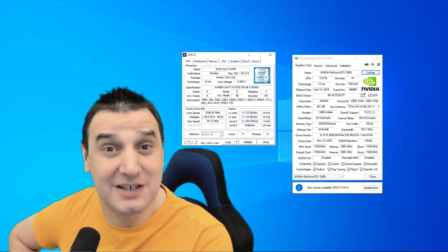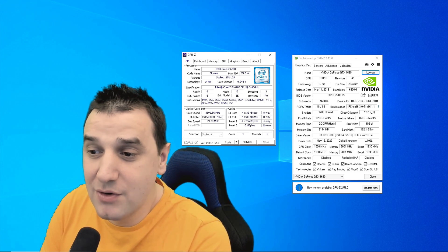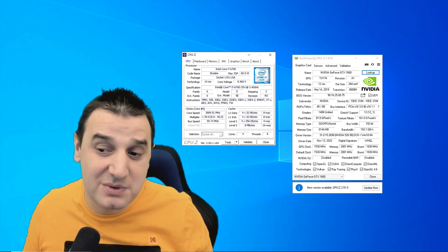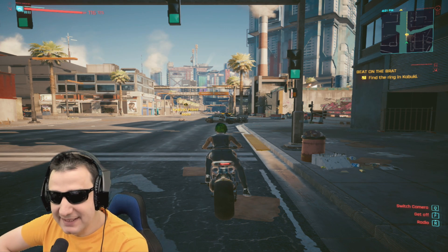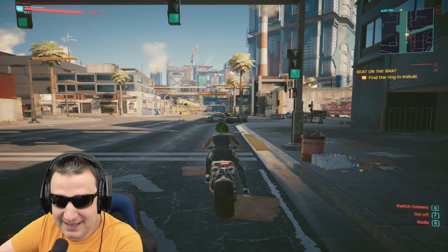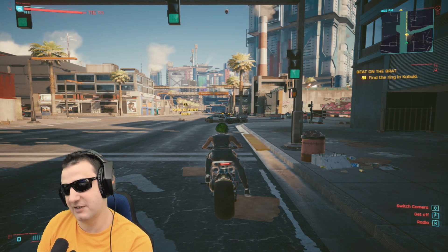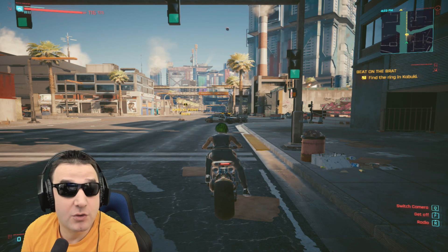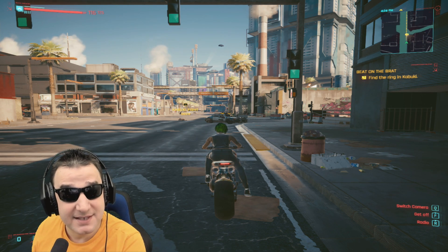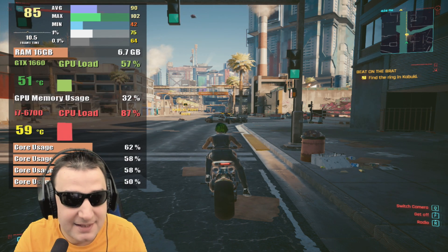I have a couple of RTX GPUs and I want to see when this GPU is going to bottleneck or the CPU is going to bottleneck — I don't know which one. We're in Cyberpunk, and I'm curious how it's working because it doesn't have only four cores. After the optimization and so many updates, how is this i7 6th gen holding the game? The 1660 is not a bad GPU — it's got 6GB of VRAM, so theoretically they need to balance each other.